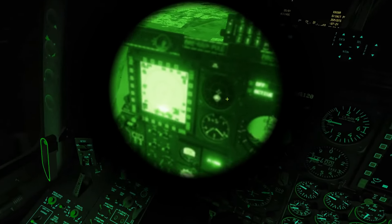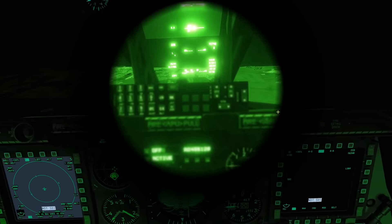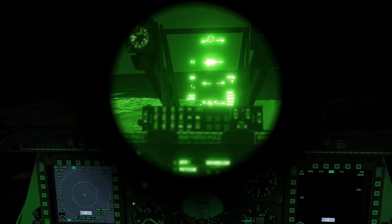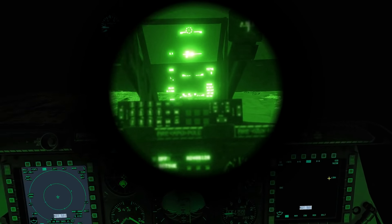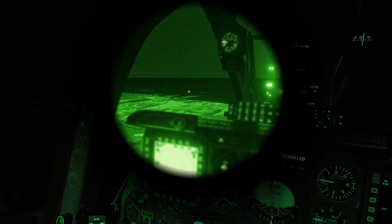Now the only thing I noticed — you can't really use the cockpit instruments at all with night vision. So the best way I like to do it: you can either turn it off, or you can look at them down at the rear bottom quarters of the screen. That's how I like to do it, so you don't have to turn the main night vision goggles off.